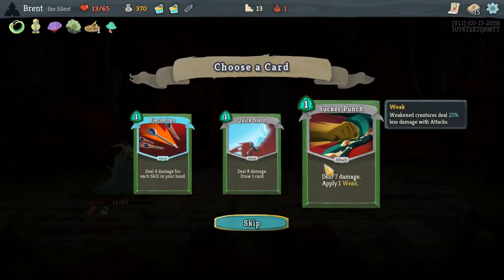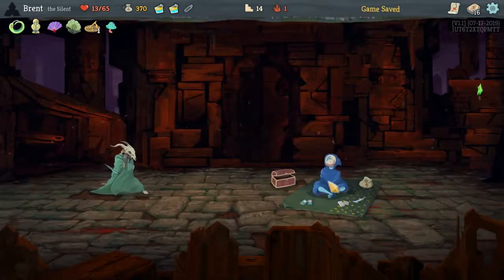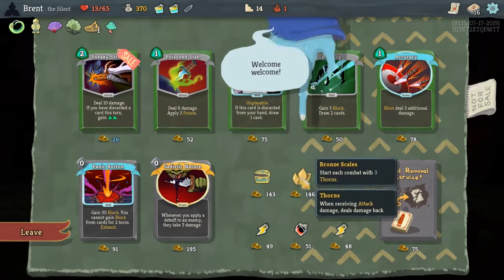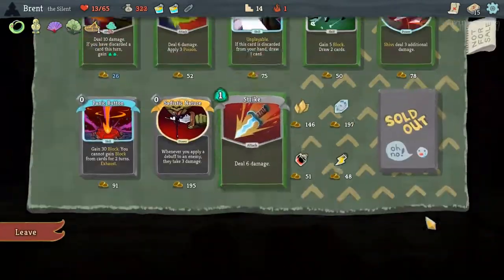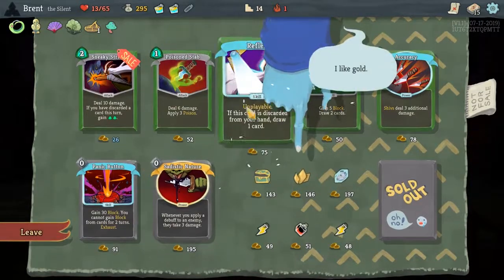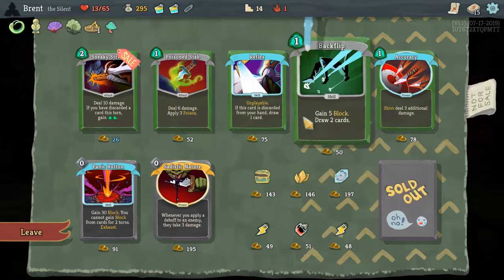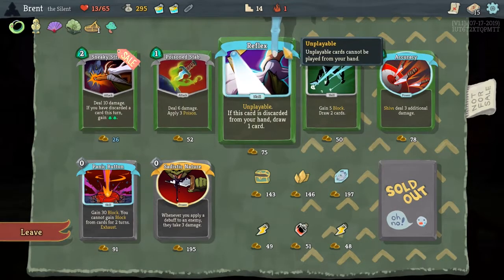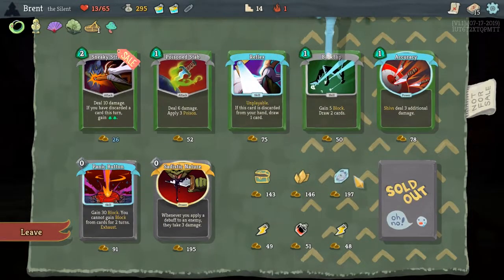Still nothing here I really want — the Weakness could be good. I'll take that — another source of Weakness in the deck. Let's remove first — remove another basic Strike. Now if we would have went discard, we would actually have a pretty good set of stuff here: Reflex and Sneaky Strike. We've seen the Tactician and we've seen a lot of discard cards, but too late now.